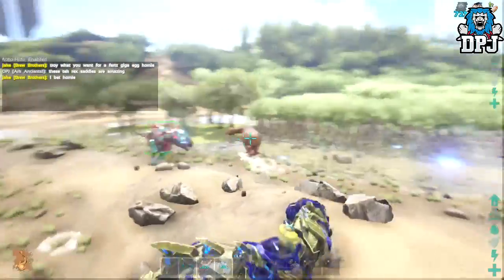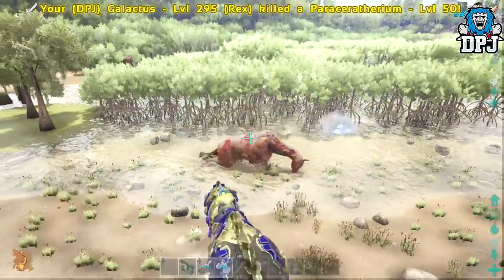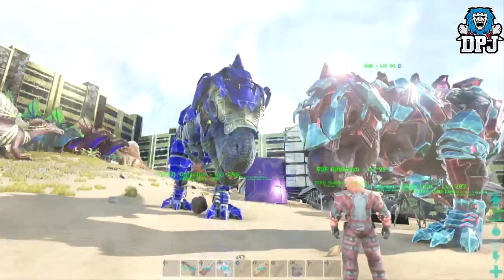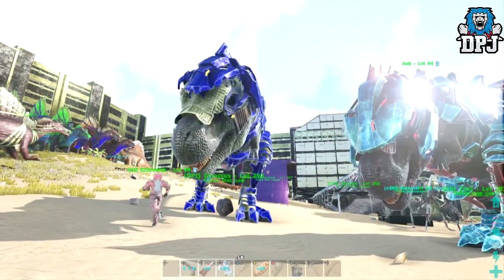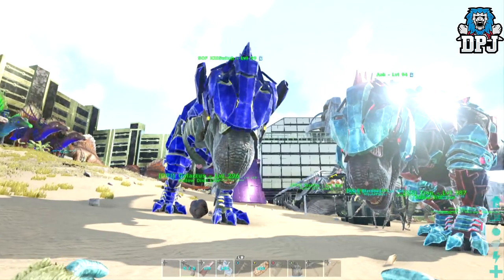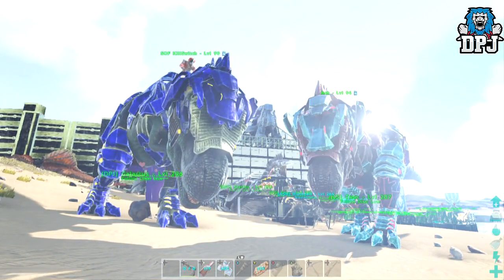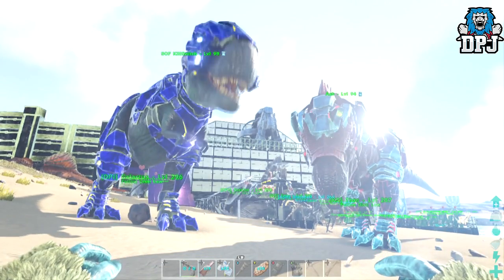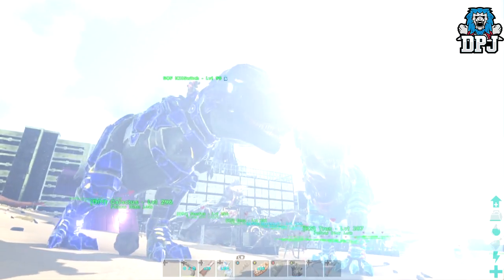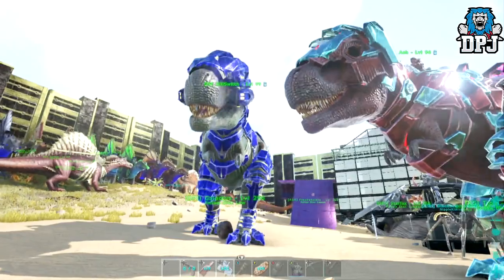I'm also looking for spinos. My spinos come out at about 280-285 at birth before imprinting, with base melee of 386.4 and health around the 7k mark. If you've got better and want to trade, hit me up on Twitter at dpjsc08 — it'll be linked in the video description. Hope you enjoyed the video, thanks as always for stopping by, and I'll catch you on the next one.